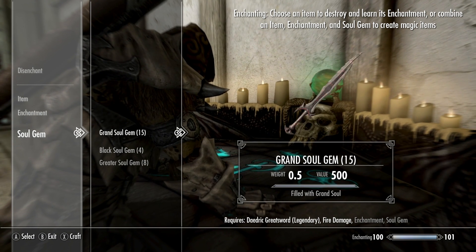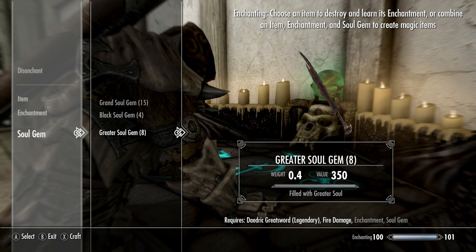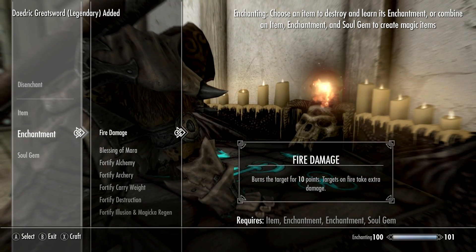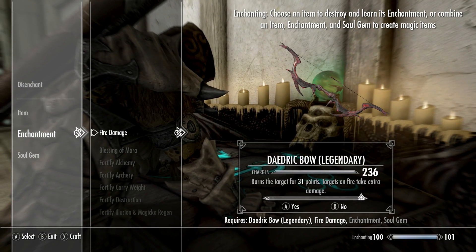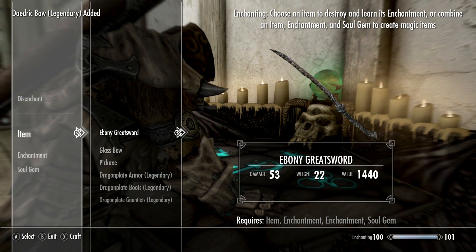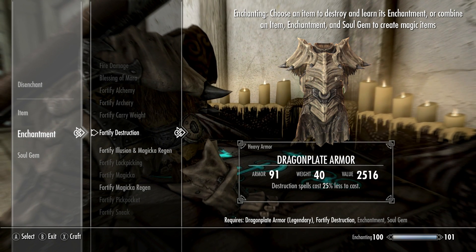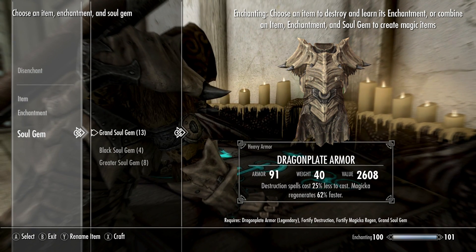It'll go well with the redness on it as well, look pretty good. Which soul gem should we use? Not going to use the black ones — so that does 31 points, we'll use this one, we've got more of them. There we go. There's an enchantment on the magic item. Daedric bow — can you tell this guy to shut up? This guy won't shut up. There we go, enchant that. Now get the dragon plate armor — I need to remember what I wanted for this. It's fortify destruction, I remember that. And magical regen — that's what it was for that one. Oh, I need a soul gem, I forgot about that guys.